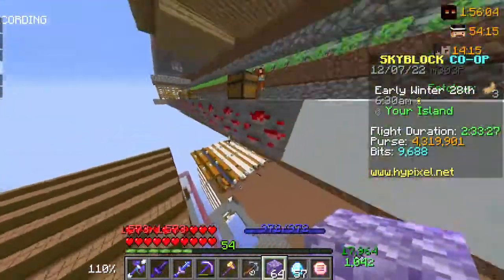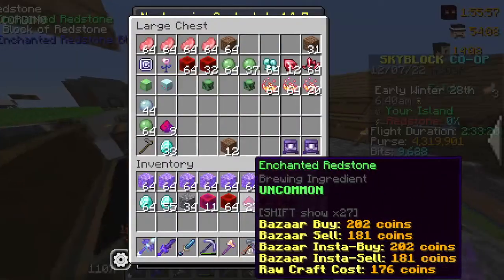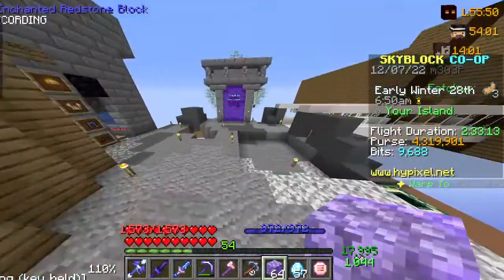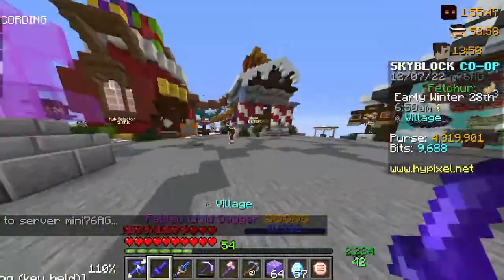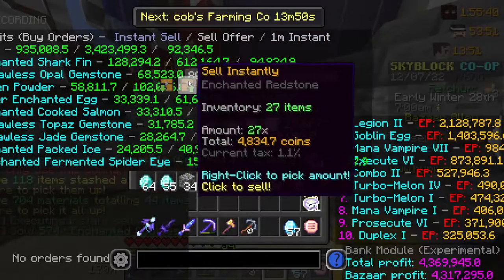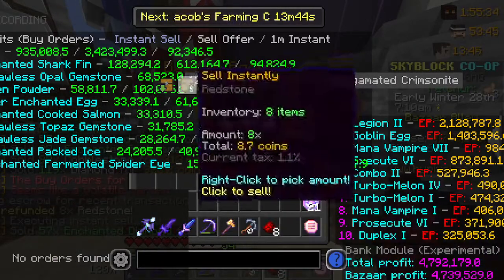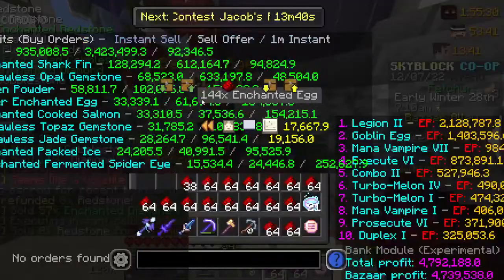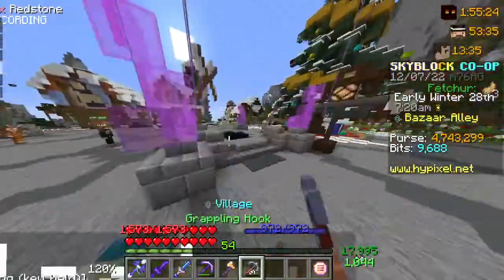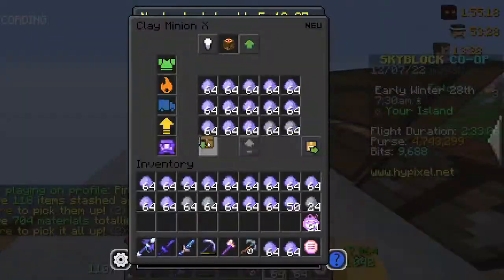Cobblestone is here mostly for mining, though sometimes I'll use it on compactors. The bad thing about redstone minions is they can't sell blocks, and this is actually a really quick way to fill up your inventory. I'm trying to save up for a better compactor because I think compactors are very useful in today's economy.